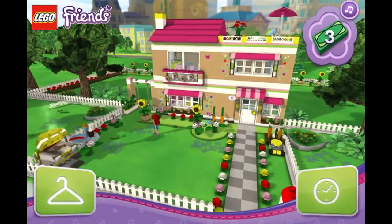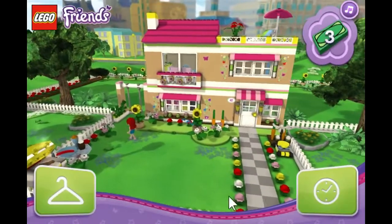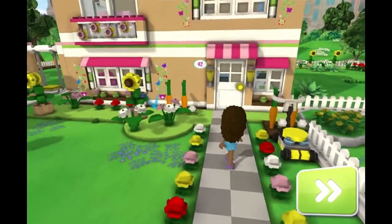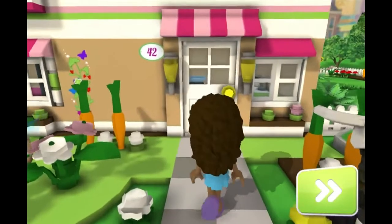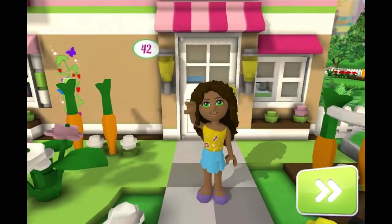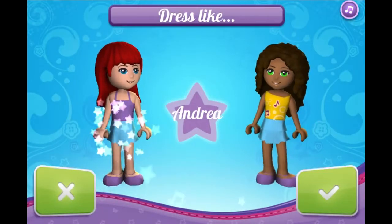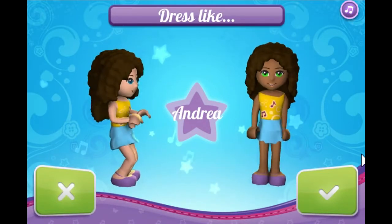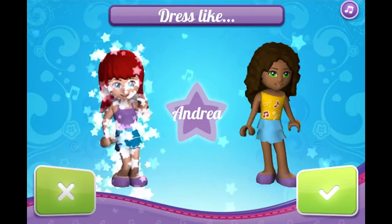Now I have three monies. I have this hanger, and I have this clock. I'm gonna do the clock again. Now, I don't know her name — I forgot it. I'm not gonna jump into assumptions of making names, because that might be weird. Andrea. So she wears the yellow shirt and the blue skirt and the purple shoes. I think that's blue — who knows?